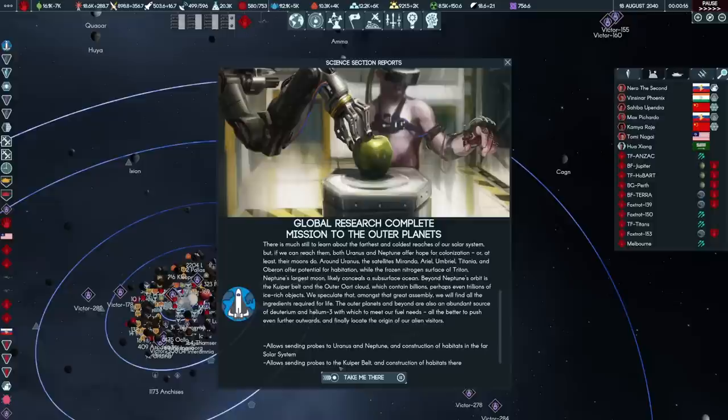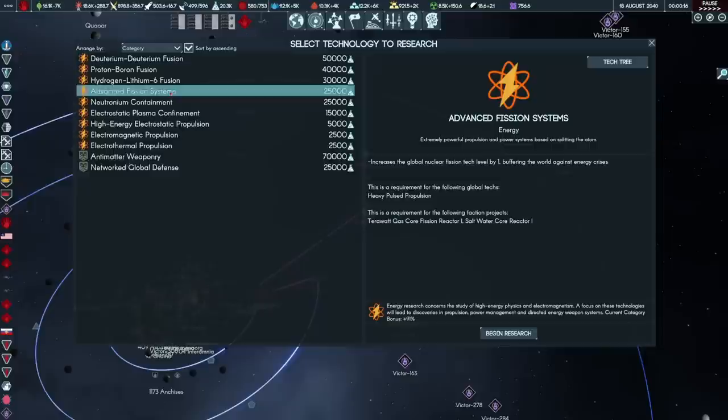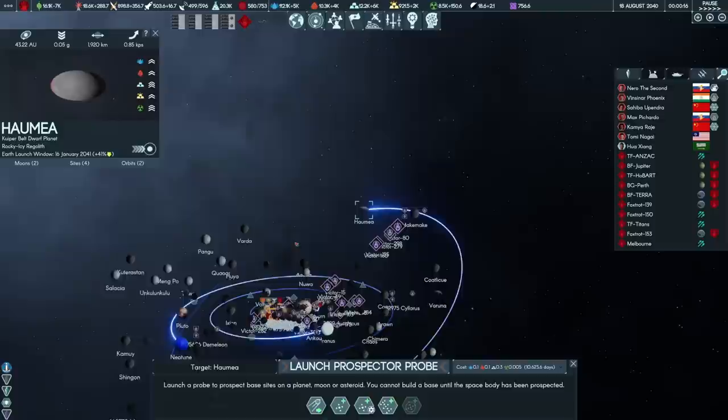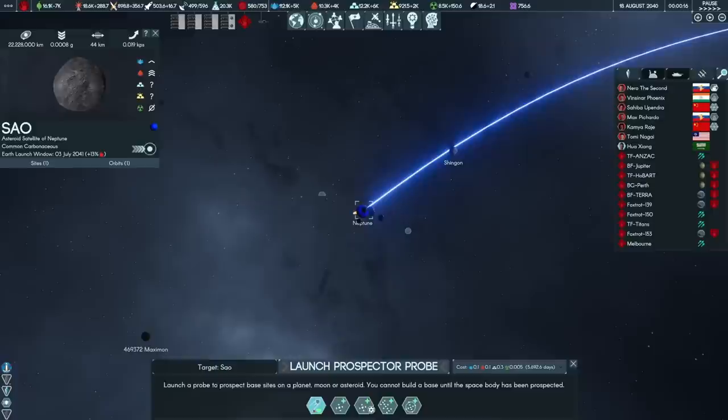The Kuiper Belt in particular is now accessible. We might probe those areas, though I don't think it's particularly important. I'm going to go advanced vision systems for reasons that may become relevant later. For example, it would take 10,000 days to send a probe to Haumea from Earth — you really don't want to do that. Neptune and its moons would take 5,692 days.